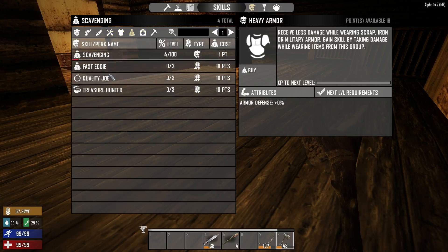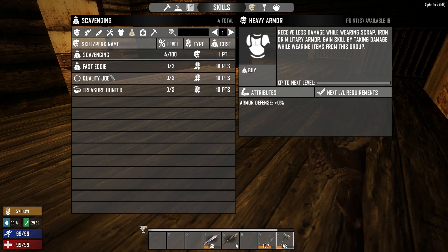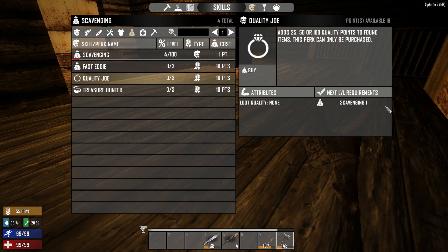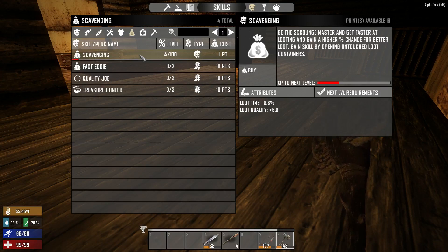Scavenging — we're gonna go to a town tomorrow, it's gonna be amazing. Quality Joe is number one — this will add 25 points of first rank to what you find. So if I were to find a knife, it would have been around 163 instead of 138. Eventually you'll put points in here because scavenging is also hard to level. To get to where you need it to find amazing things, you will find yourself putting points in scavenging — it's inevitable. I would anticipate putting at least 30 points in scavenging, maybe even more.